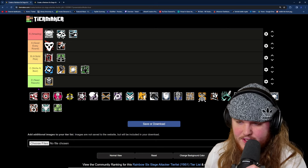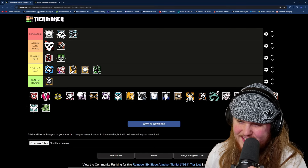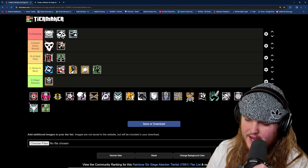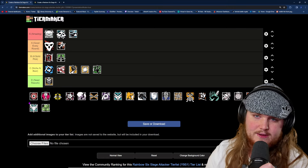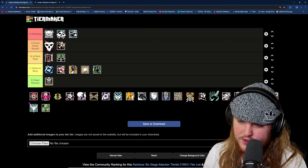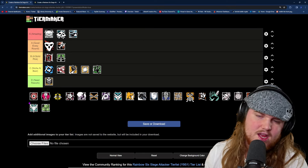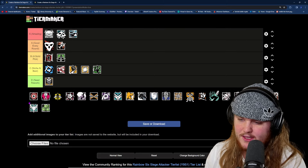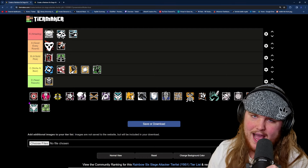Moving past Flores, we have Fuse, and Fuse is another C tier niche operator. Fuse is mainly useful on vertical play bomb sites — if the enemy team is not running a bomb site with vertical play available from above, Fuse is going to be utterly useless. At higher ranks, his cluster charges will very rarely get you kills and will only end up clearing bits of utility inside the bomb site. Depending on the defender site setup and what operators they're bringing, you may not get any utility out of him at all, which is why he can't warrant anything higher than C tier.